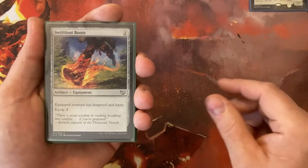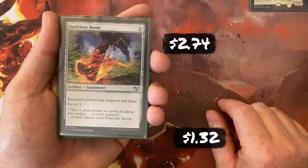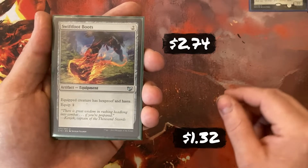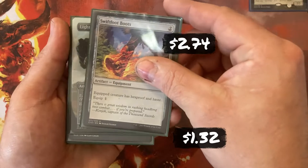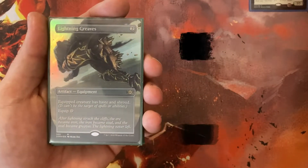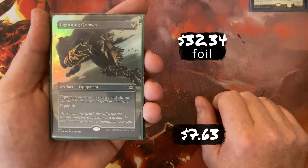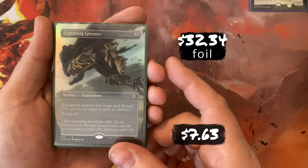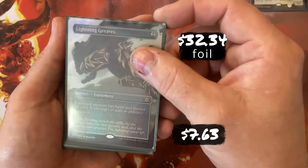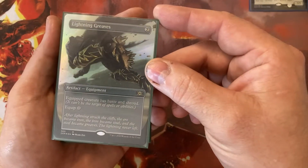Swiftfoot Boots — everybody knows boots. It's an Equipment: 2 to cast, 1 to equip. The equipped creature gets Hexproof and Haste. Lightning Greaves is the older version — 2 to cast, 0 to equip. The equipped creature gets Haste and Shroud, so I can't target my own stuff either, but I don't really target my creatures much.